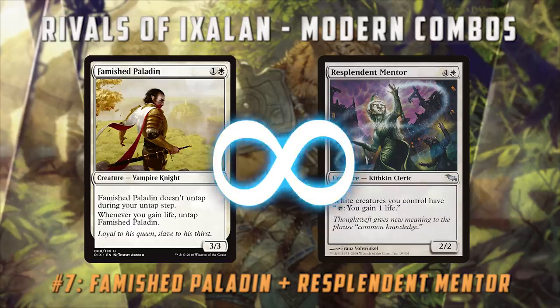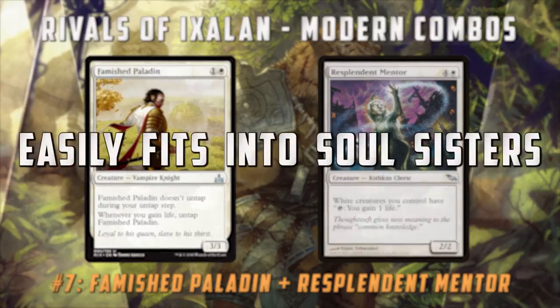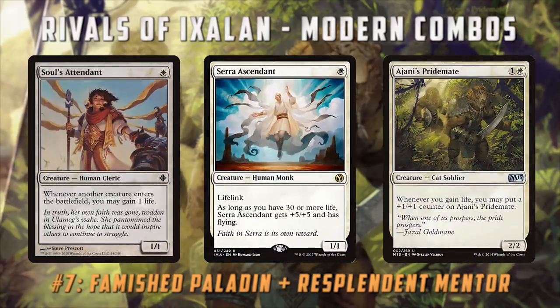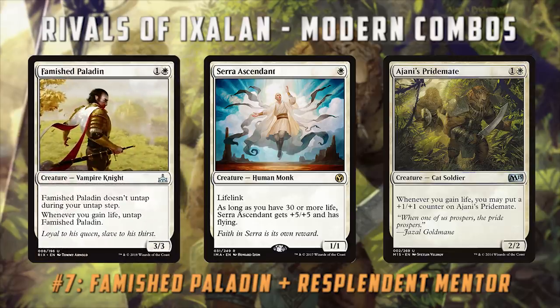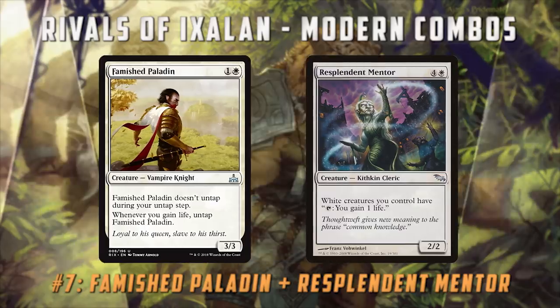The reason I wanted to mention this, even though we talked about it for Commander combos last week, is you can easily just slot this into Soul Sisters. We already have Soul Sisters as a deck with Soul Warden, Soul Attendant, Ajani's Pridemate, Serra Ascendant — all these white creatures that care about life gain synergies. Famished Paladin is already not a horrible two-drop, a 3/3 for two in a deck that is always gaining life to keep it untapped. And then you can just play a couple copies of Resplendent Mentor and eventually, like Splinter Twin, combo out your opponent with infinite life, also making your Ajani's Pridemate infinitely big and ensuring your Serra Ascendant is a 6/6 flying lifelinker.